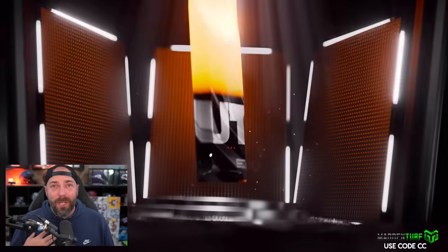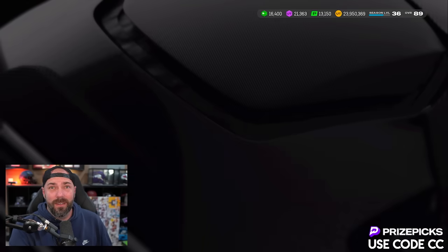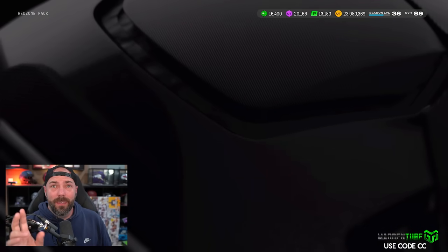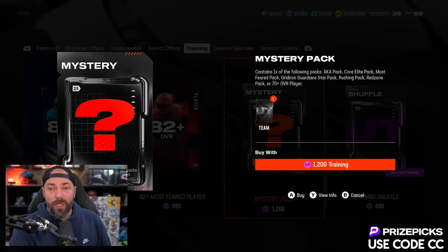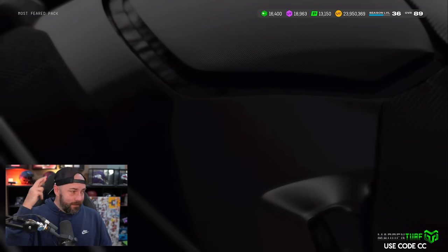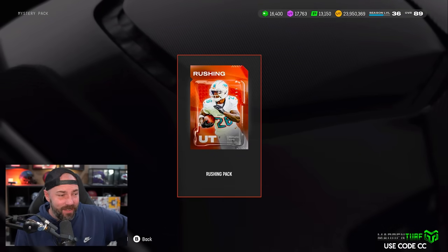We aren't getting anything here and I don't want to sell a bunch of 81s and 82s, so a lot of this will be quick-sold. We're pulling a lot of 70-pluses — I think that's four or so. I don't think this is going to go very well. What you really need are core elite packs; if you can get those, which are very rare, you can do okay. You need to hit some of those, or elite packs, or Most Feared packs where you get those 87s.